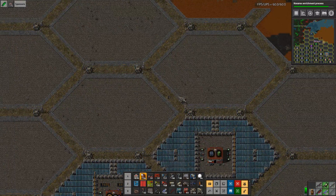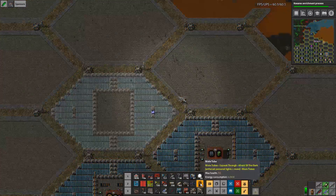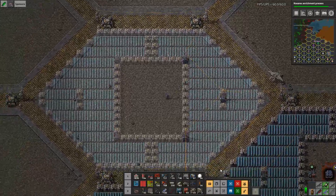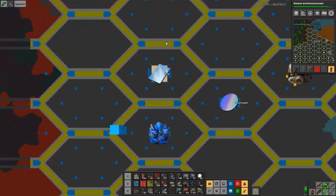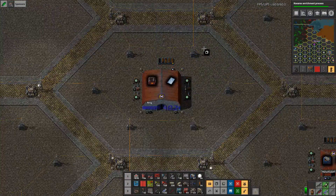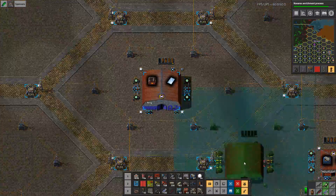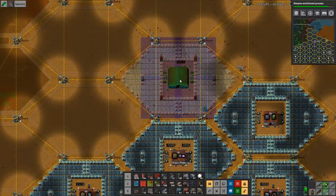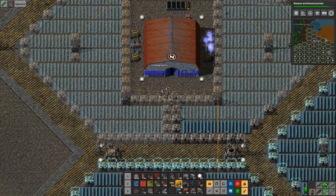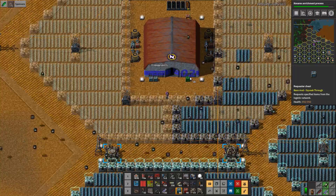We're going to build another one. Instead of building it in several sort of layers, just build this one first. And then we find we're going to build basically the same as this one.